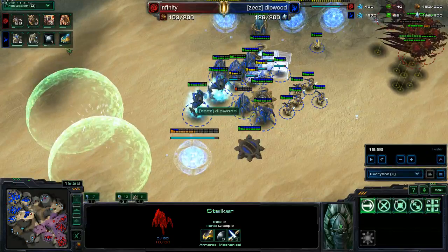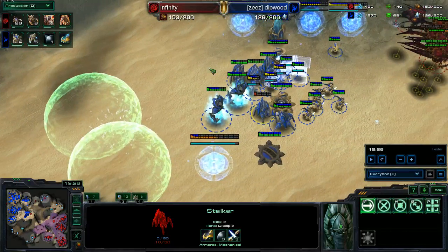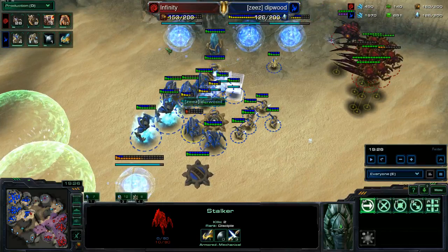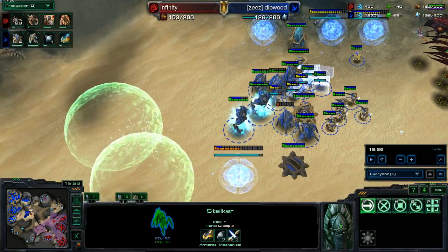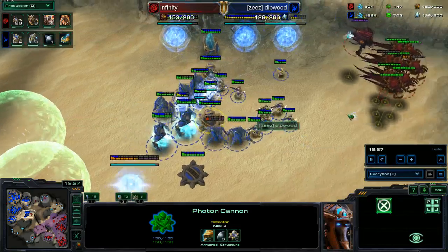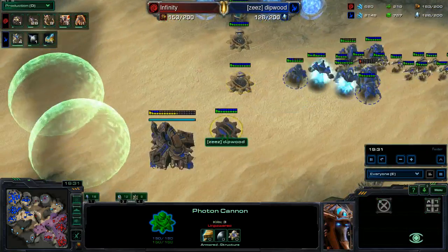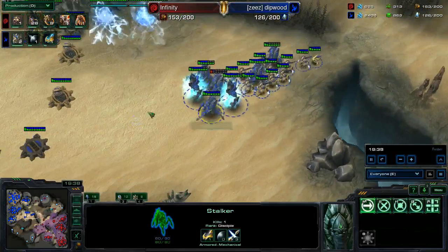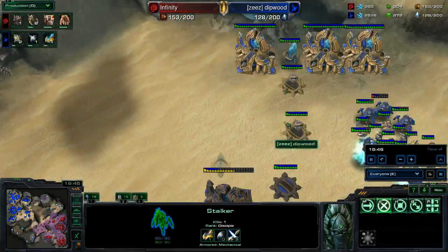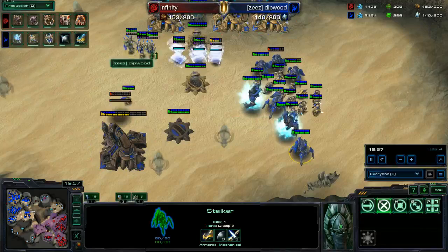You really should have blinked back the Stalkers, because those were your most expensive units at that point except for the Colossus. They die pretty quickly to Ultras and Banelings, so you need to blink them out of the way, so that your Zealots and Archons can come up front and take the damage, and your Stalkers can attack from behind. You just left everything right there and had it take it. You need to split up - staying in a ball like that is not good.